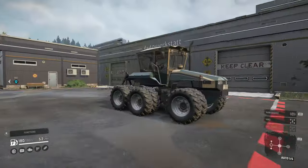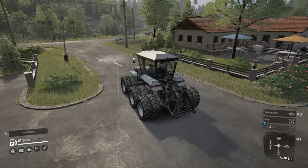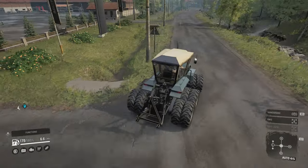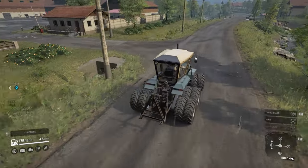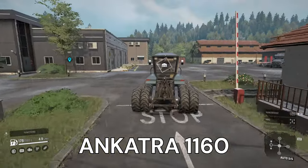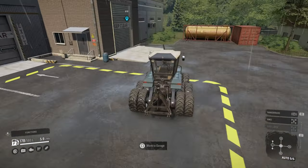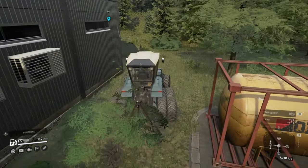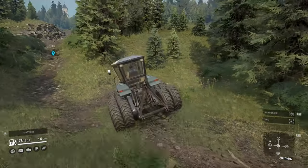Hello and welcome back to season 14 for SnowRunner. Today we're trying out one of the new vehicles, the Traptor for season 14, which is the Ancatra 1160. You can see I've got a waypoint set up. We will go and see if we can head in that direction, use some of the roads around that way, but we'll just head more off-road and see how we get on.